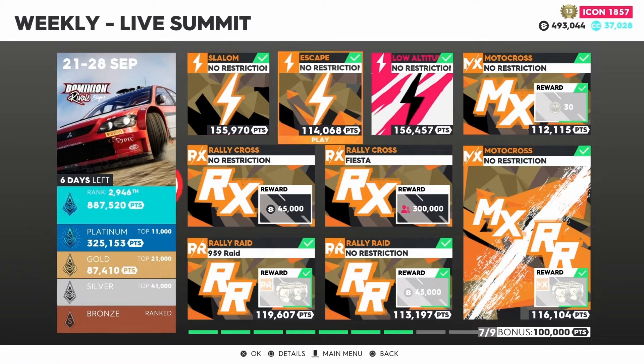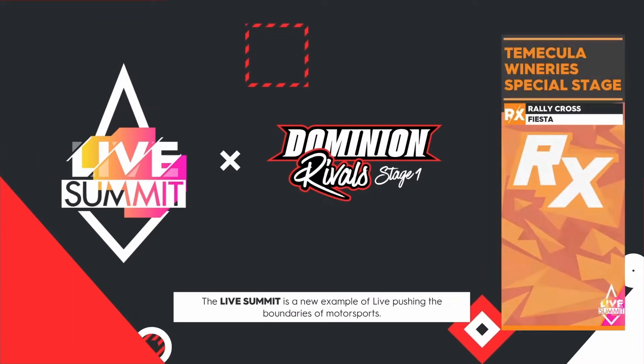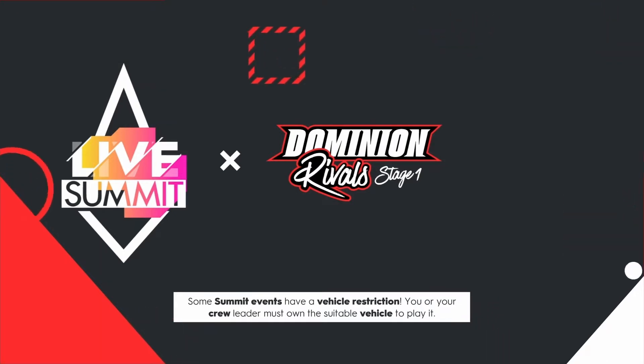Two rallycross events are coming up next. Choosing the Ford Fiesta for the restricted event at Temecula Wintery Special Stage. Tucker Morgan appears using the Audi S1 EKS Rallycross Quattro alongside his Abarth 124 Rally. Using the Ford Fiesta 2017 at 230 level — handling is semi-expert, top speed 174 mph, 600 horsepower. A blue shockwave smoke vanity is equipped — taking a two-mile test run. The livery is the D-MAC livery driven by Elfyn Evans and Daniel Barritt, shown on the rear door windows.